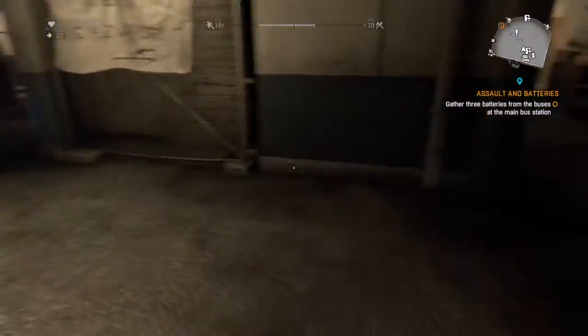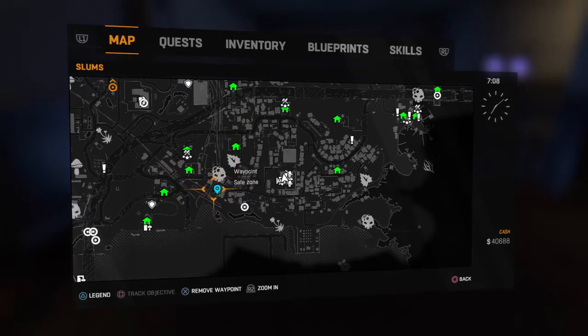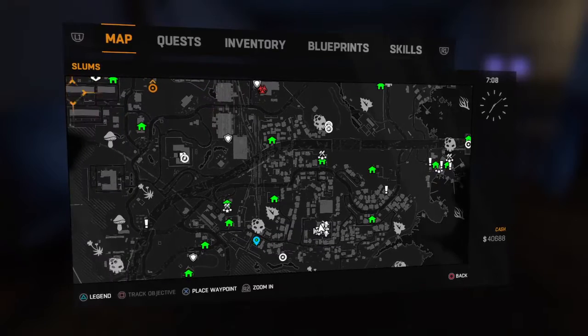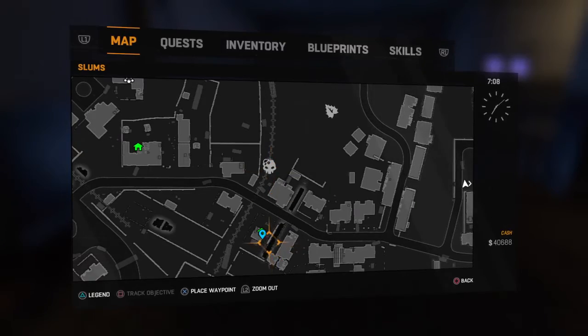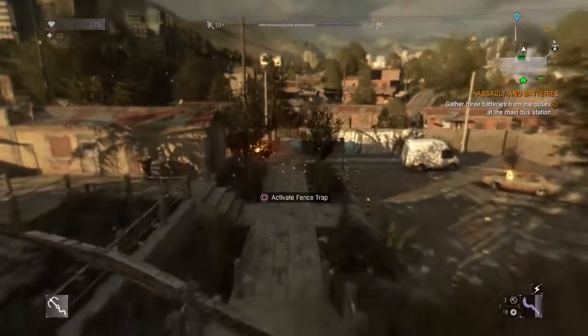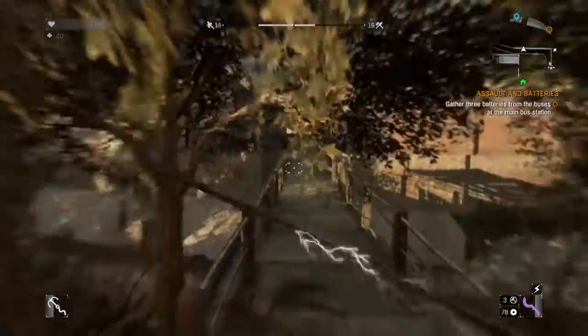First you're going to want to go to this safe house right here — just a little map right here. This one right here next to this skull: Bolter Feeding Grounds. You're going to want to go there, and then I'll show you the rest. You can fast forward until I'm there, but it's not going to be that far, so it doesn't matter.